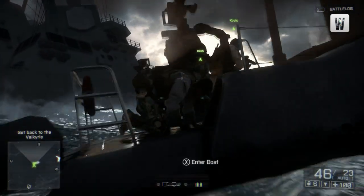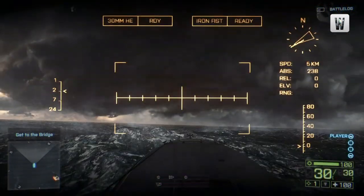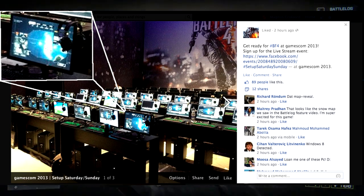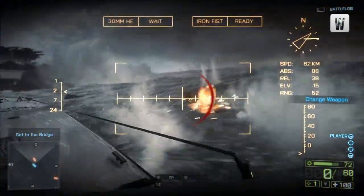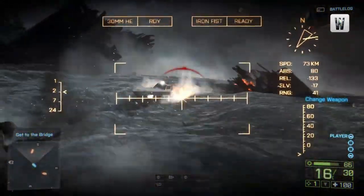One more tidbit of information: it looks as if the map and possibly the game mode being shown off at Gamescom 2013 has already been slightly leaked by the DICE developers. From the picture that's just come up on the screen, on the PC closest to us you can clearly see what looks like a naval map with an island in the middle and two smaller islands on either side. It looks as if DICE could be showcasing the naval warfare included in Battlefield 4, and personally I'll be extremely excited to watch the live stream when I get back from work.